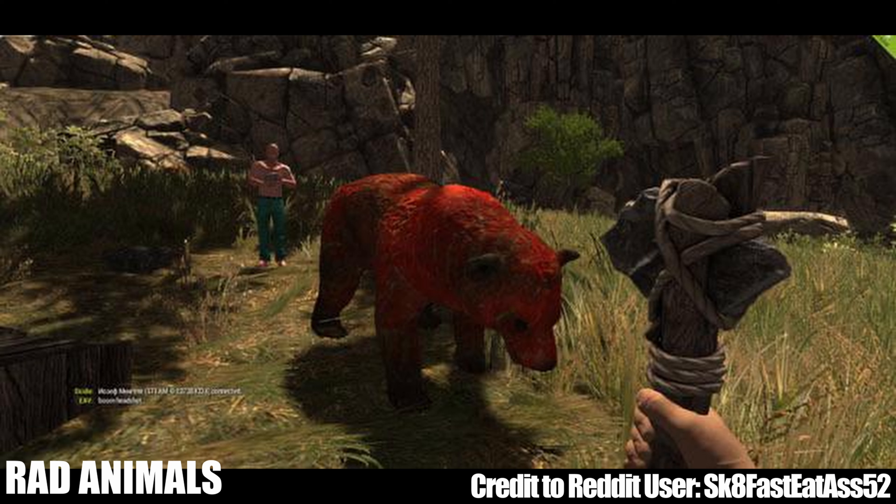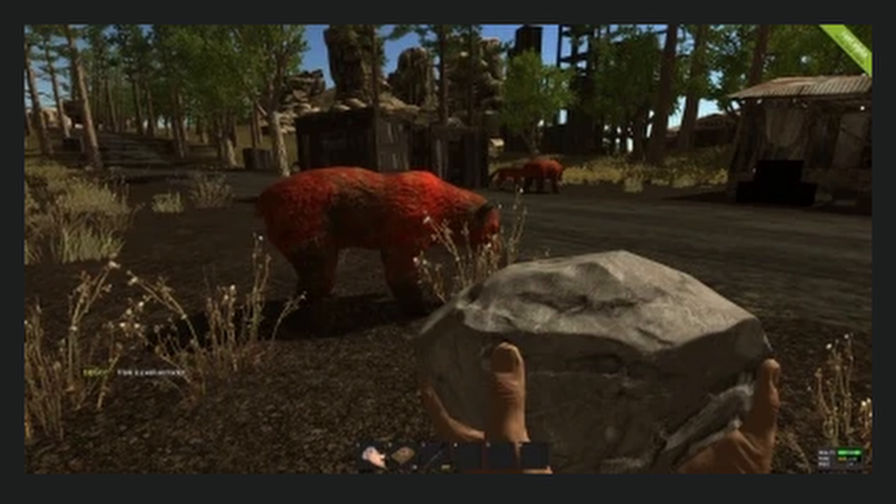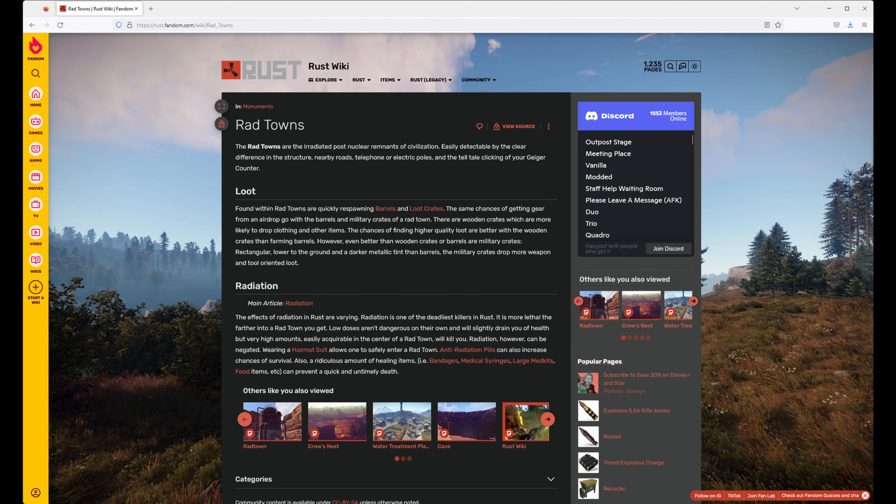But next up, we do have an exciting one: rad animals. The idea behind rad animals introduces a few other things we need to dive into. Basically, these would be mutated bears or mutated wolves that appear red in color. Rad animals would be found outside of rad towns — which were basically the first iteration of monuments, essentially monuments with radiation. Outside of rad towns, you'd find rad animals, and those animals would typically travel in packs.